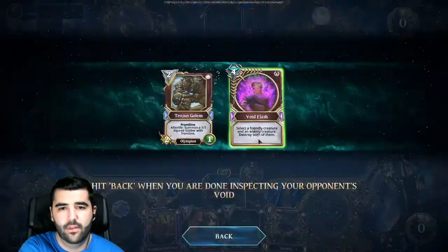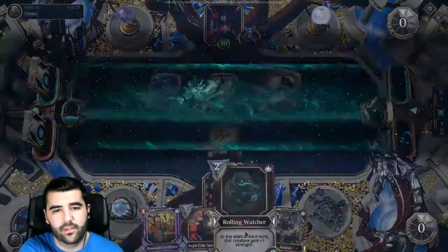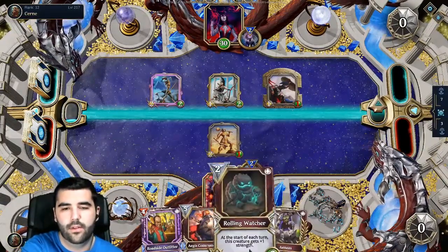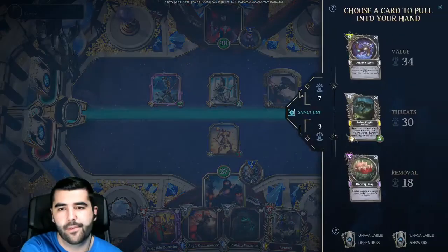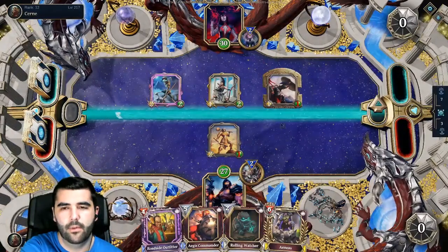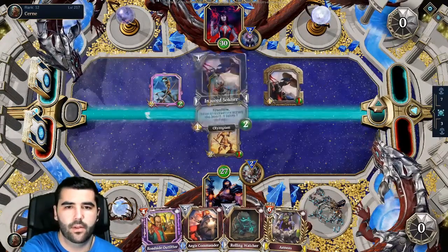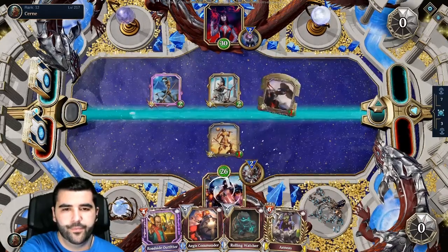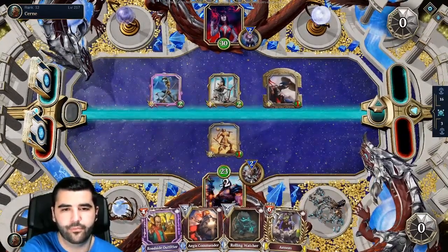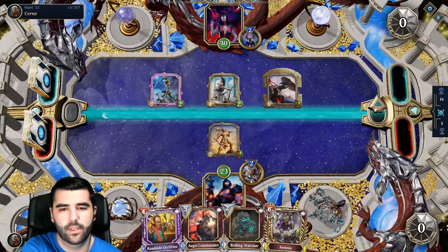Okay, what's this? White Flash. Interesting. What do we want here? Do we want the Haunting Trap? I think we do. Yeah, he's gonna trade. He's not gonna trade. Okay, that's interesting.